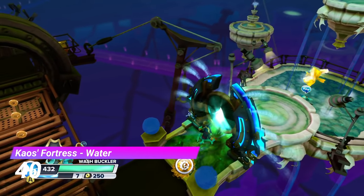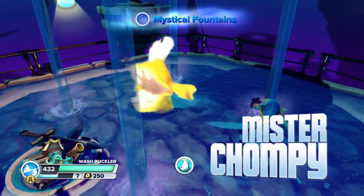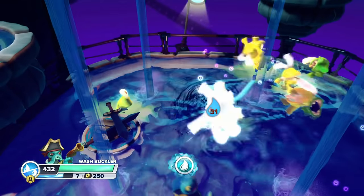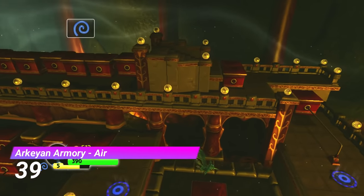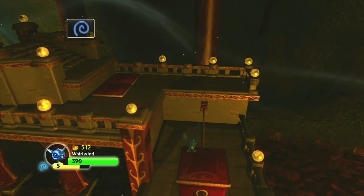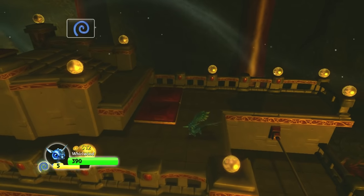At number 40 we have the Chaos Fortress Water Gate, which features Mr. Chompy — who I very rudely didn't include in my Ranking Every Chompy video, so apologies to any Mr. Chompy fans out there. The Air Gate from Archean Armory is another obstacle course type gate that I found incredibly fun. I also like how the platforms are designed like cushions — or is that just me?